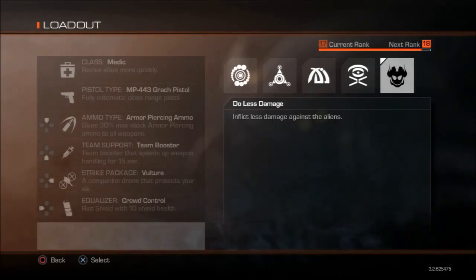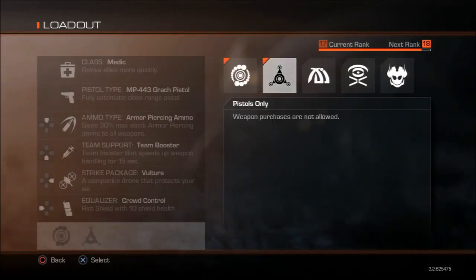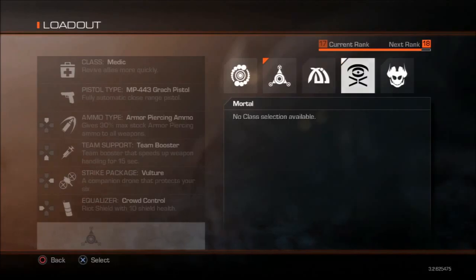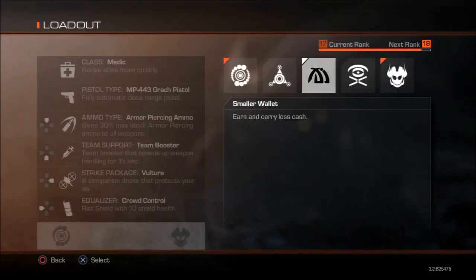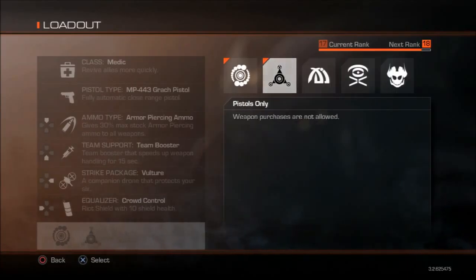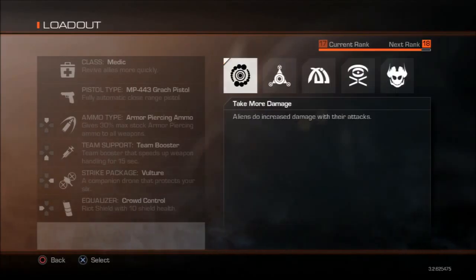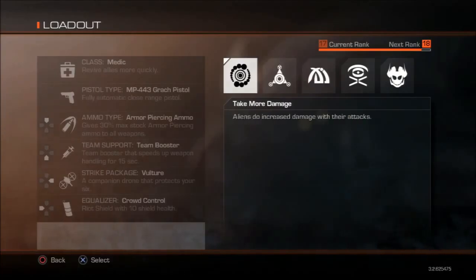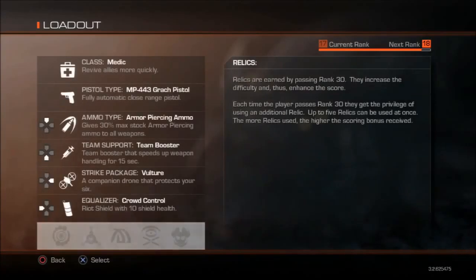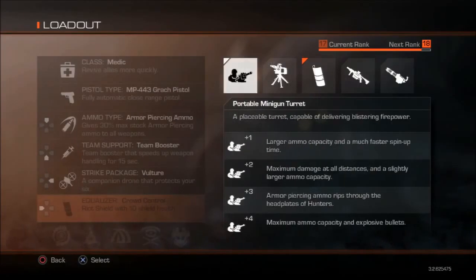You do not need to enable any of these if you do not want to. Some of you viewers out there are probably just badass and enable all five — I'm not there yet because I am not fifth prestige. When you do prestige, you do not lose any of your loadouts. You could be level two with a Vulture or explosive ammo and you're not going to lose anything — if anything, you only gain.